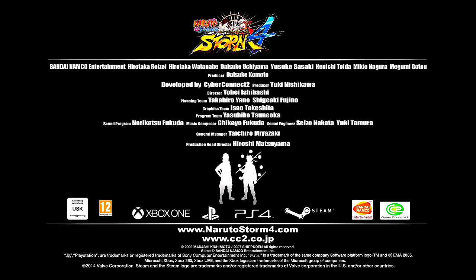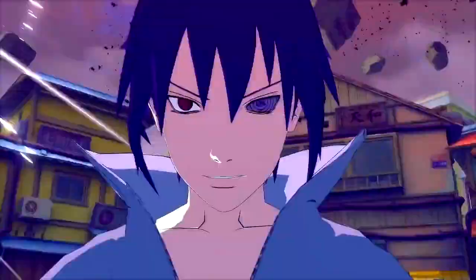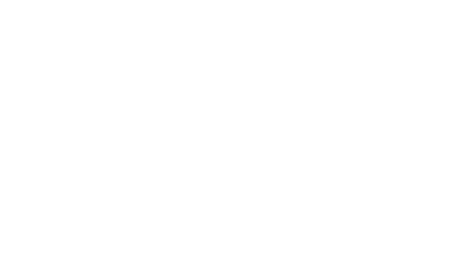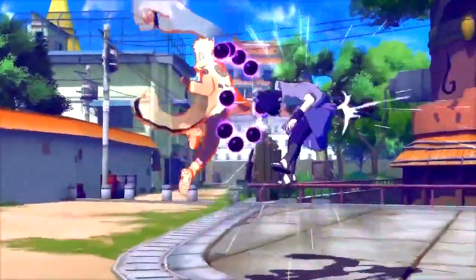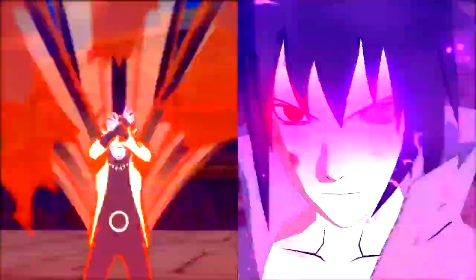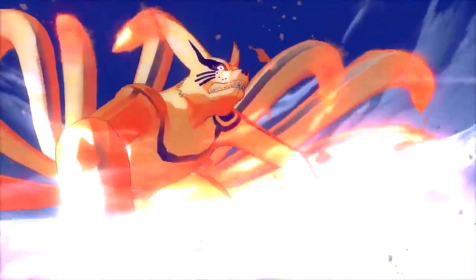New ultimate jutsus for Naruto and Sasuke — obviously — and I also noticed the ultimate jutsu for Jubito, but that's obvious because he's a new character. On every Naruto Storm game, they always update the moveset for Naruto and Sasuke, while other characters are kind of left out. This has nothing to do with the trailer, but I really hope Storm 4 at least upgrades the movesets for the oldest characters that have been in the Storm games — like Itachi, the Sannin, and so on. I really hope they update all of that.